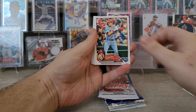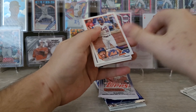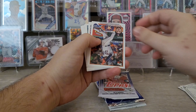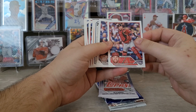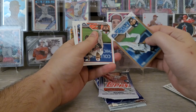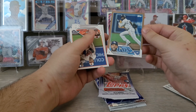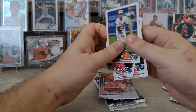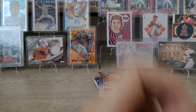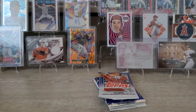Let's get into the Series 2 pack. Here's a Kodai Senga rookie card, Aaron Savali, Dylan Carlson. I've completed this set already, so we're just looking for hits. Lindor, Ryan, here's a Hensley — we've got something backwards. Carson Kelly, DJ LeMahieu. We got a gold — a gold Randy Arozarena, not too bad. Just a LevOn Soto and Darnod finishing out the Series 2.